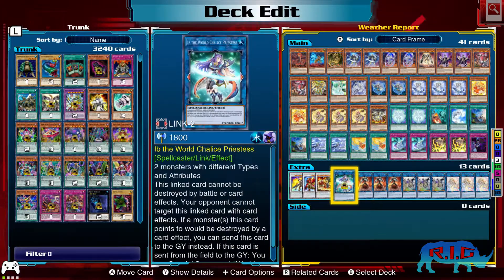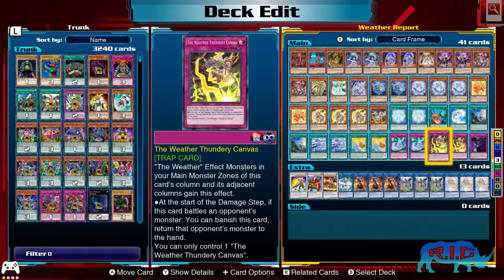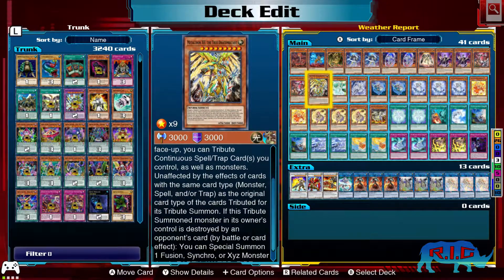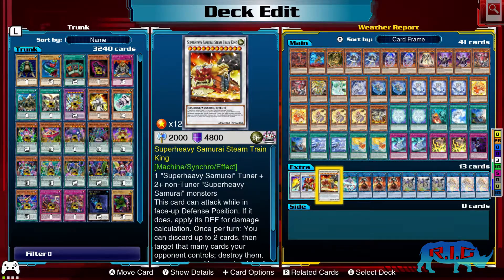So the extra deck — these three Super Heavy Samurai monsters are to be used in conjunction with Metaltron. The effect reads: if this tribute summoned monster in its owner's control is destroyed by an opponent's card by battle or card effect, you can Special Summon one fusion, synchro, or XYZ monster that is Earth, Water, Fire, or Wind from your extra deck. These two are Earth, so they fall in line with the effect. I'm mostly going to go for Steam Train King because 4,800 defense — not many monsters are above 4,800 naturally — and it can attack from defense position.